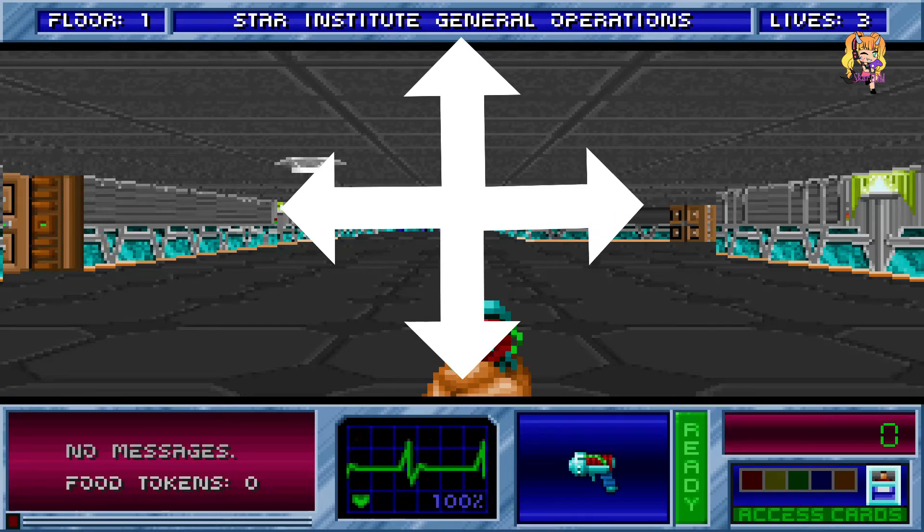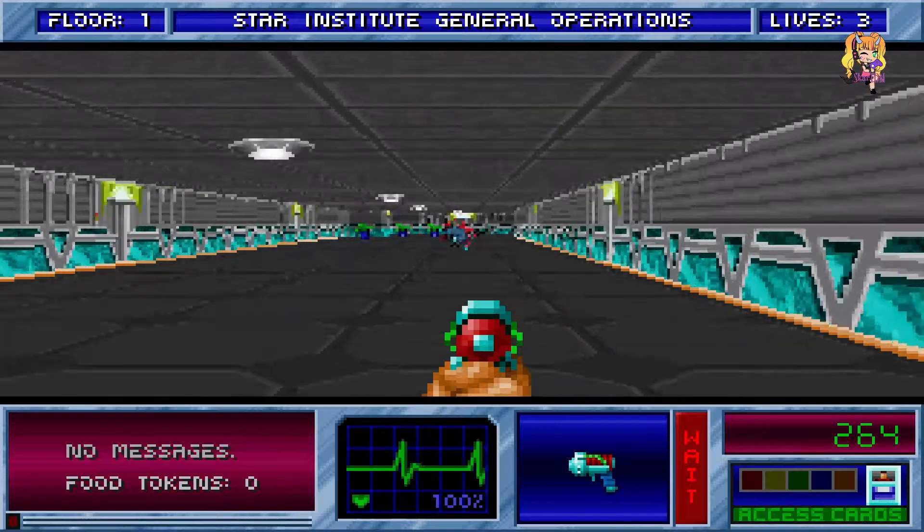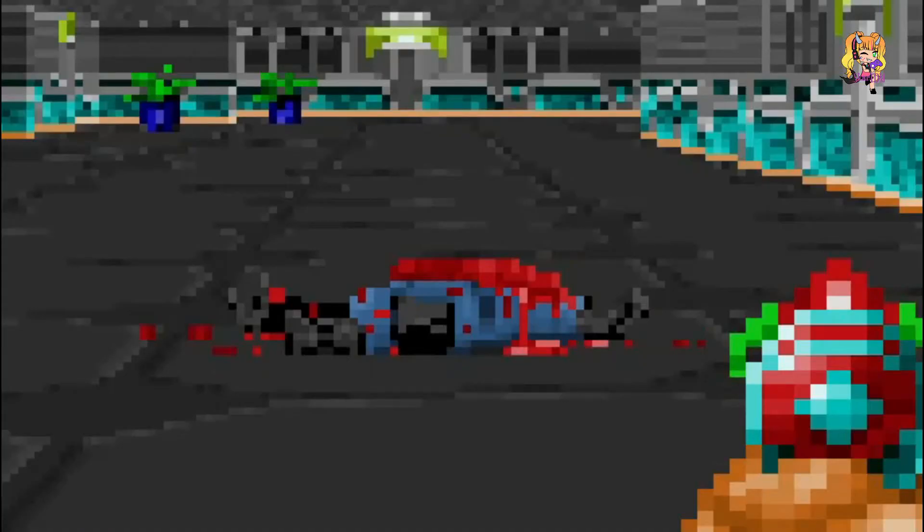And then the bottom left corner you'll see your messages — basically I'll tell you everything that's going on and what you're doing. You don't get to use your mouse in this game because it's old. So you get to use your up, down, left, right keys. And Control is shooting. We're going to shoot this guy as a demonstration. Woohoo!